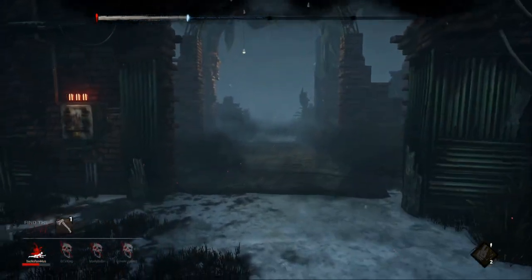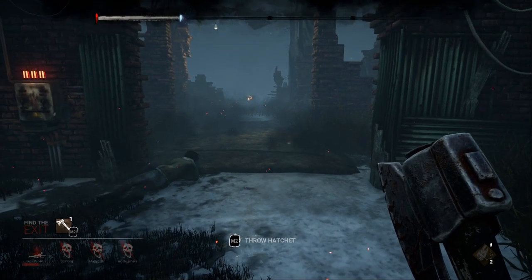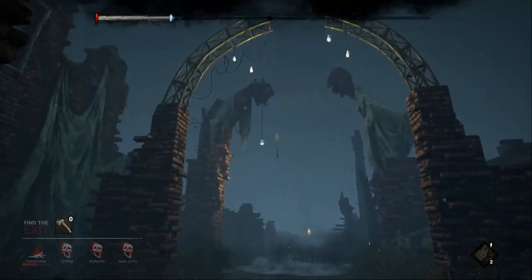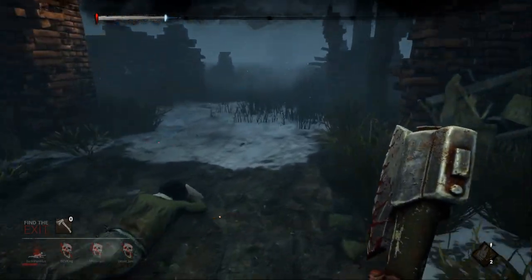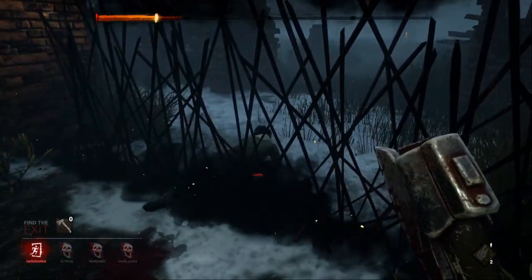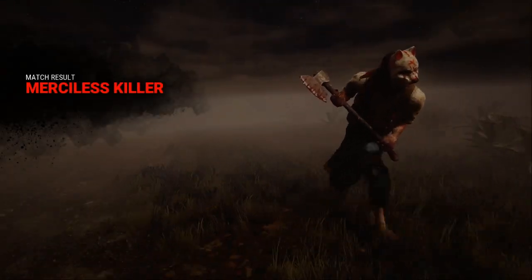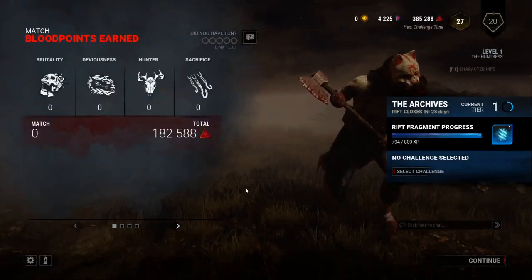If a survivor manages to open the exit gates, they have the ability to leave — as a killer you cannot close an exit gate, but you can close the Hatch. Here's a little tidbit: even if a survivor is crawling in the dying state, as we can see here with Jake crawling towards the end of the exit gate, he is fully able to crawl through and escape the match. So if someone on the ground is heading for the exit gate, it's a good idea to pick them up.